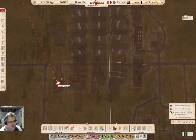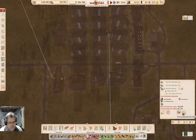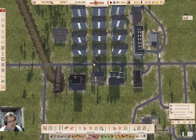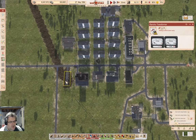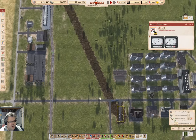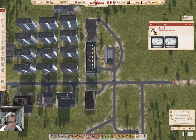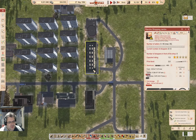I can bring a high voltage line down like that, build it, and that should get me power when it finishes building. No food yet.